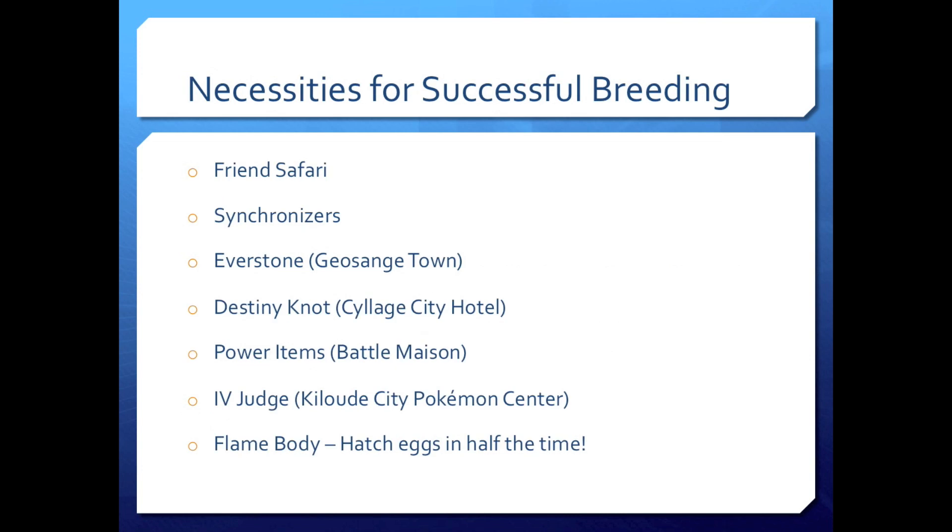Necessities for successful breeding. This is probably what you're going to need if you want to get perfect IVs. Friend Safari — this is essential. You get that after you beat the game and it's going to be really important. Synchronizers for passing on natures. The Everstone, which you get in Geosange Town.